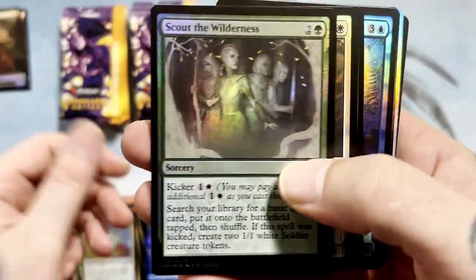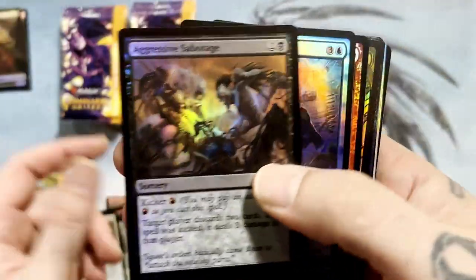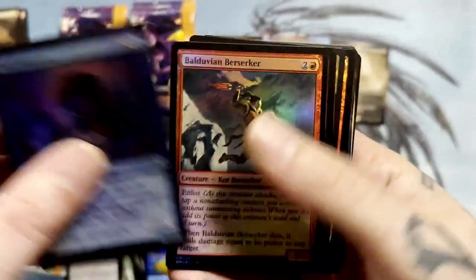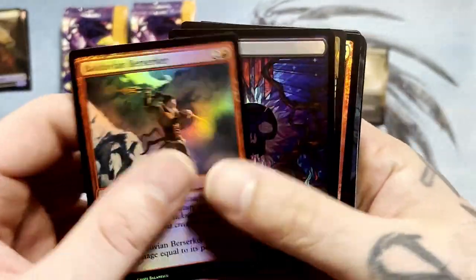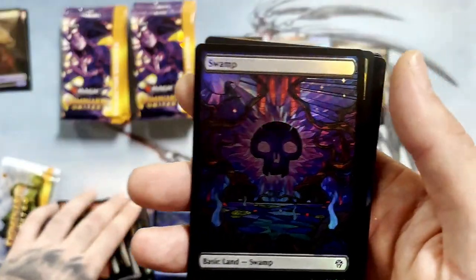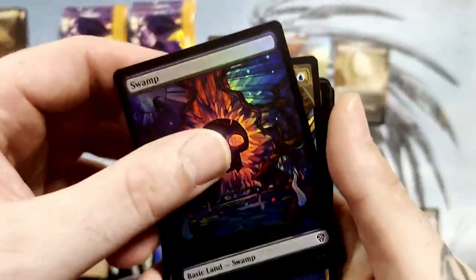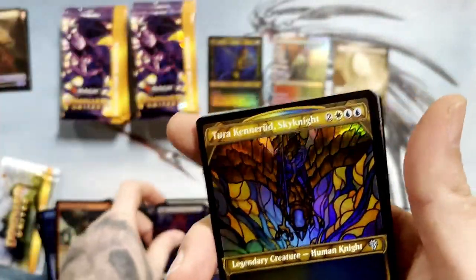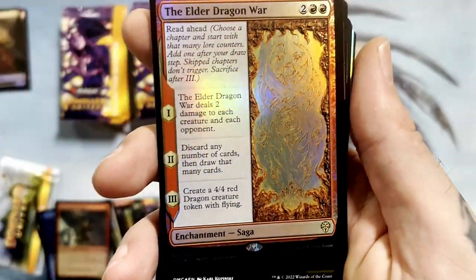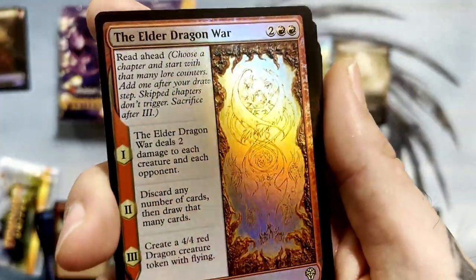Let's start going through these commons and uncommons a little bit faster. Micromancer. And there's the swamp. We've gotten to see one of each so far. Very cool. I definitely think I like the island so far the best, but that could change. The Elder Dragon War — our first saga. Very cool.